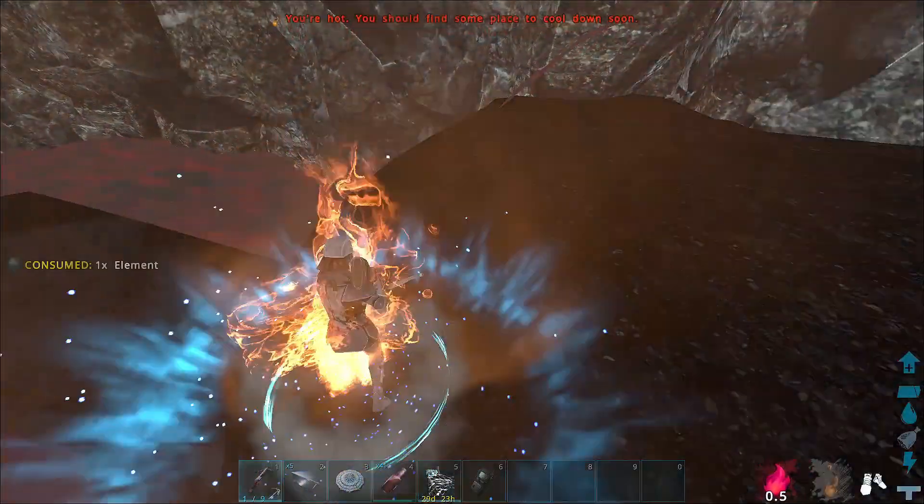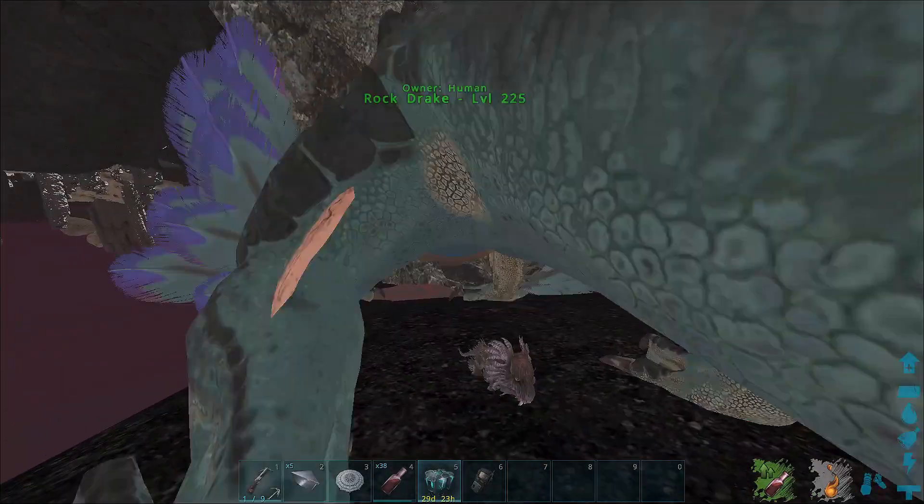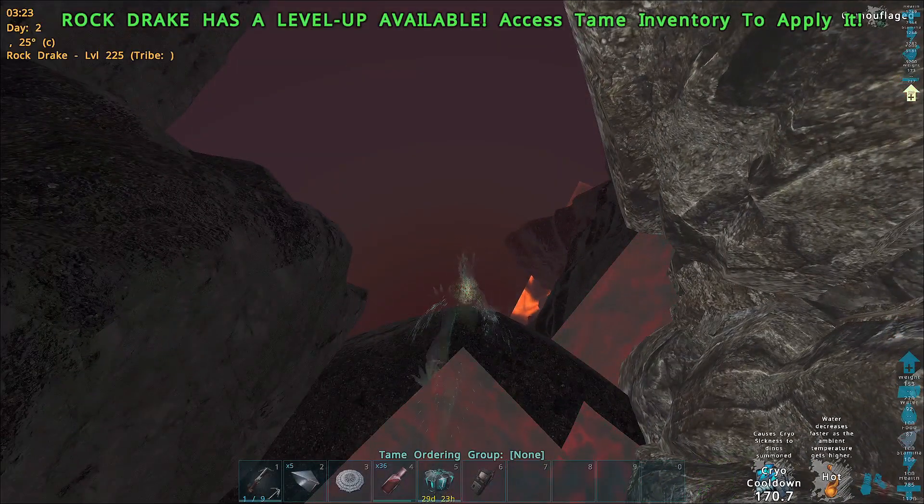Once you're in the lava that doesn't damage you, you'll need to unclimb a rock drake and ride it, and put it into climbing mode. If you don't do this it won't work and you'll get anti-meshed.